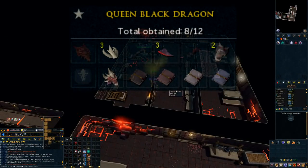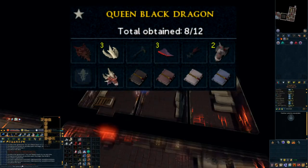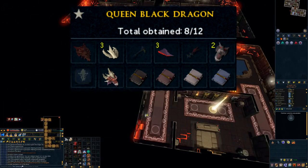I also pulled a couple of Reaper tasks, as well as a full Black Dragon task at the Queen Black Dragon, who unfortunately wasn't quite so kind to us and only seems to want to drop the same two pieces of royal crossbows.